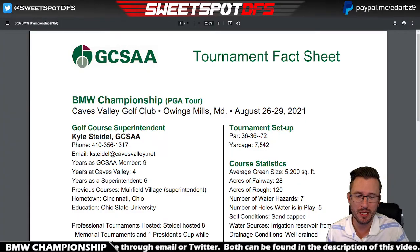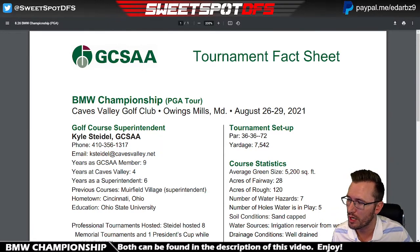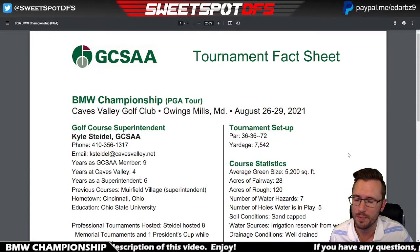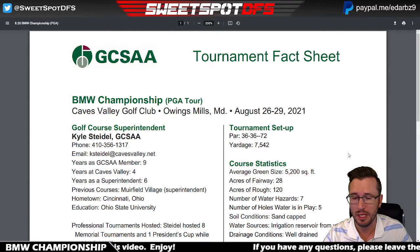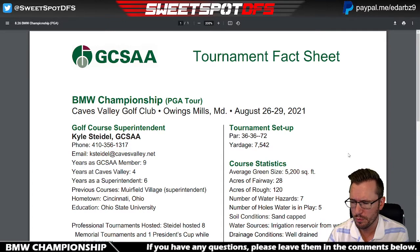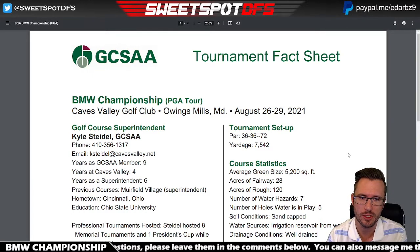I like to start with the fact sheet because it gives you a good idea of how the tournament is set up — course statistics, what type of grass is being used, and the course architect. So here we are: BMW Championship, Caves Valley Golf Club in Owings Mills, Maryland. First time the tour has played on this golf course. It's a par 72, 7,500 yards, which is pretty much on par for average distance for a par 72 on tour, so it's not looking difficult based off yardage.